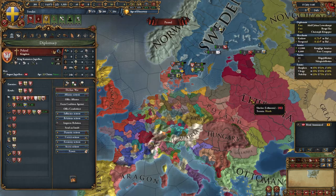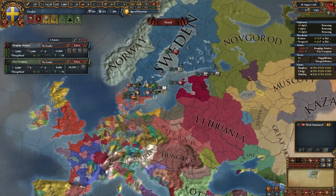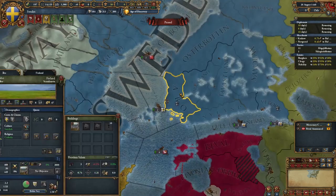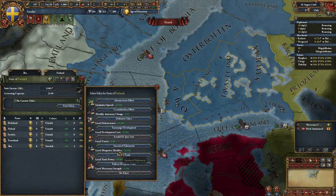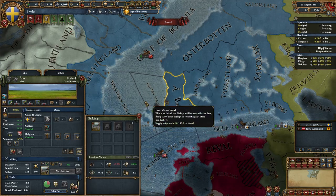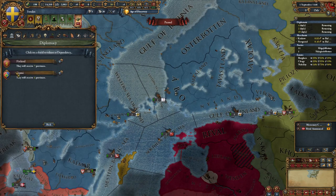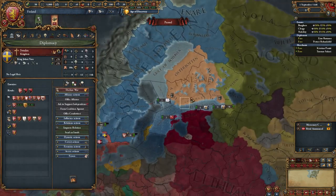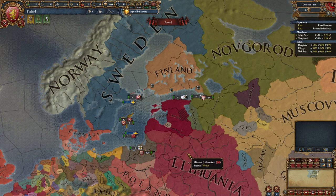Now break your alliances with Poland, Lithuania, and England. Delete your armies — don't worry, no one will declare on you because Novgorod is too weak and you have a truce with Denmark. Enact development edict on the Finland area and develop this province. Set Denmark as your rival and release and play as Finland. Grant the same privileges and don't forget to take burger loans — it's really important. You don't have much economy at the start.